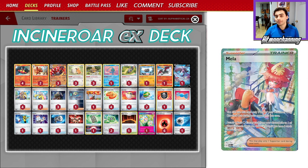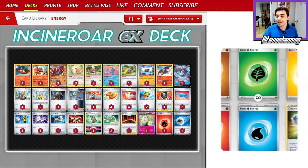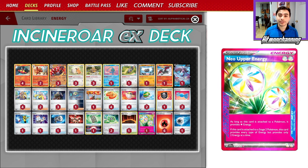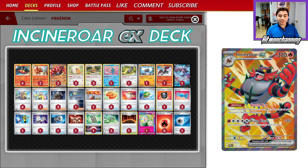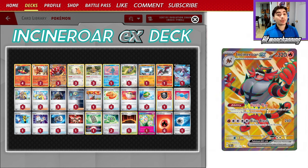We're also playing one copy of Mela to help accelerate more fire energy if our opponent plays it safe and doesn't bench a lot of Pokemon. Our Ace Spec of choice is Neo Upper Energy, which allows you to use previous evolution attacks — Reprisal or Gritty Claws — for a single attachment, since they both cost two fire energy and Incineroar only reduces colorless energy attack costs. This deck has all the tools it needs. I'm very excited to show it off as we hop into some games.